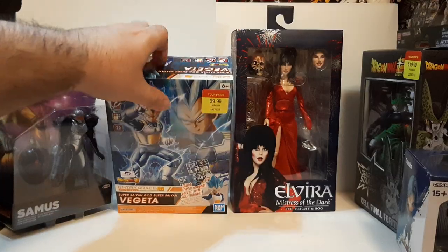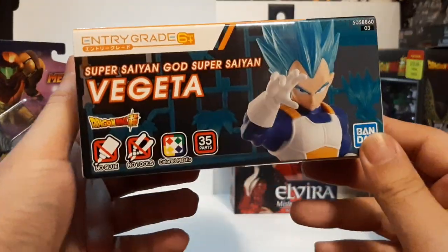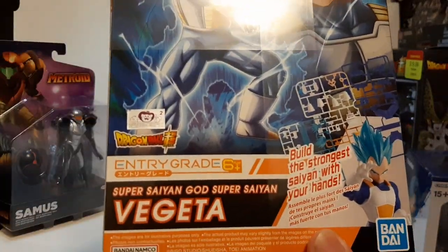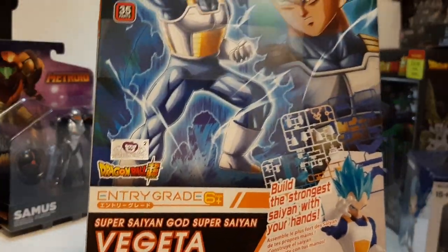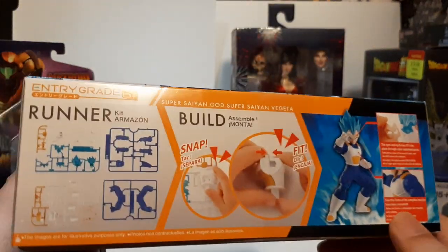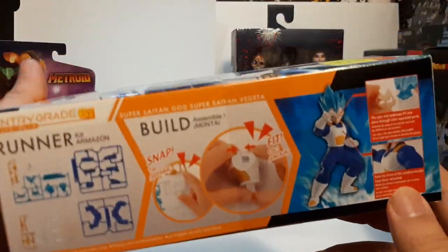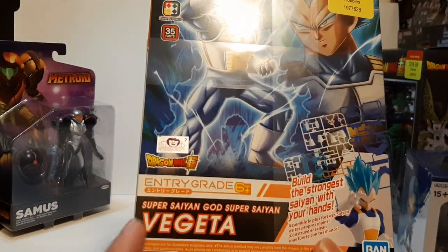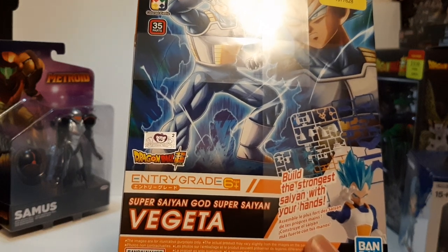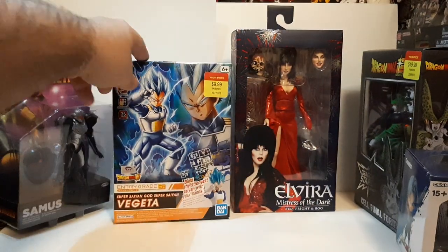Because I was at least going to get a model kit of something at Hobby Lobby, I ended up getting myself this — entry grade. Is this an entry grade? I didn't know that. I guess we're getting entry grade for other brands now. Entry grade figure of Vegeta in Super Saiyan Blue — or I guess Super Saiyan God Super Saiyan Vegeta, also known as Super Saiyan Blue.